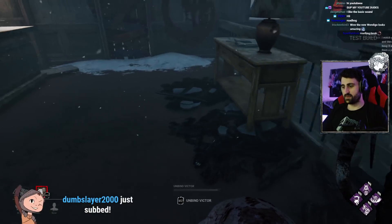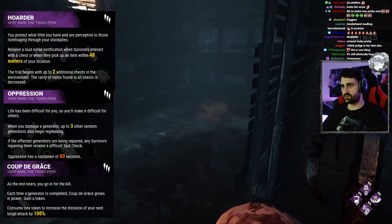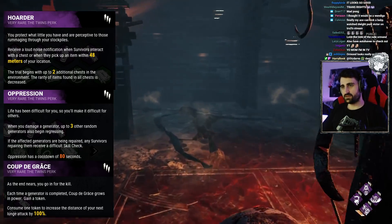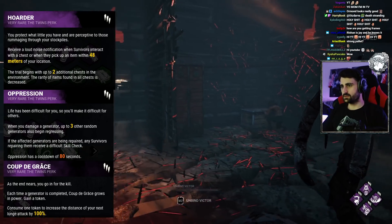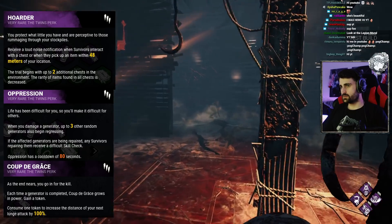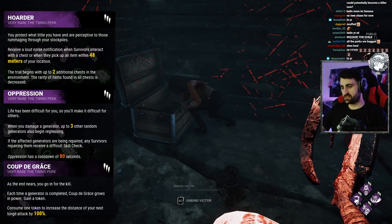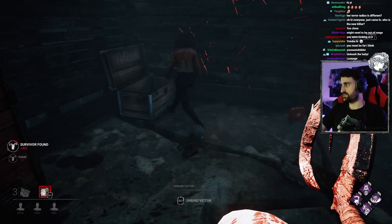People are out of the basement — I get a notification. Yeah, that's actually one of my perks, Hoarder. It's letting me know that someone is opening this, presumably. Oh, that was actually the perk from Elodie. Elodie, you want to open this chest right here? See what happens? I didn't hear anything. She's using her perk, Appraisal, to find a second item. That's pretty cool — that's one of the perks of the survivors.